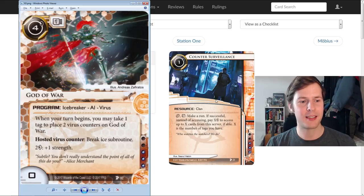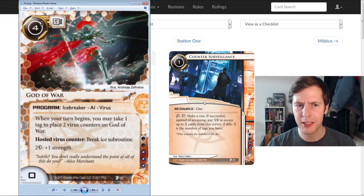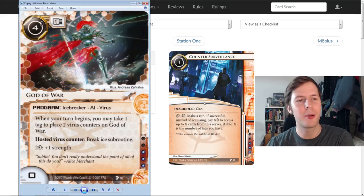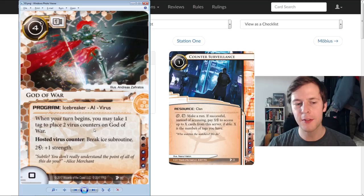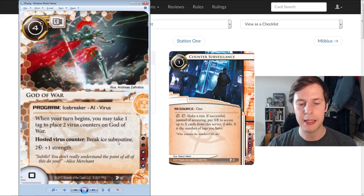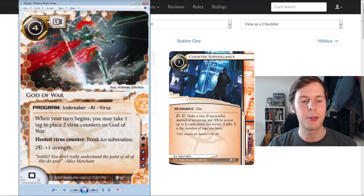This is God of War. It's an Anarch icebreaker — a program, an icebreaker, an AI, and a virus. We haven't seen that combination for a while. It costs four to install, it's one MU, and it says: when your turn begins, you may take one tag to place two virus counters on God of War. You can use a hosted virus counter at any paid ability window to break an ice subroutine. It comes in at zero strength, and it costs two credits for plus one strength.